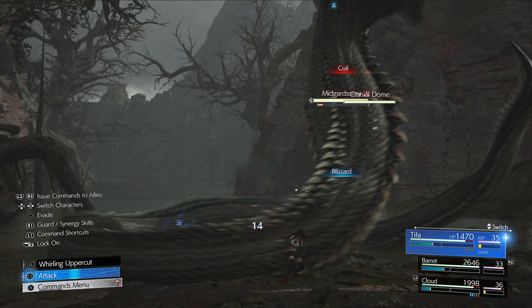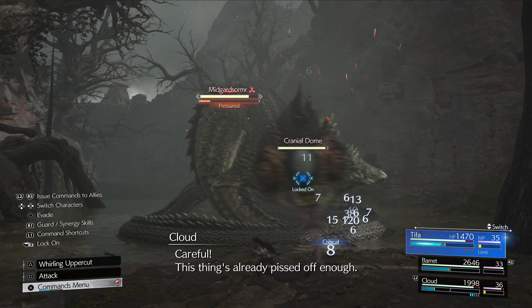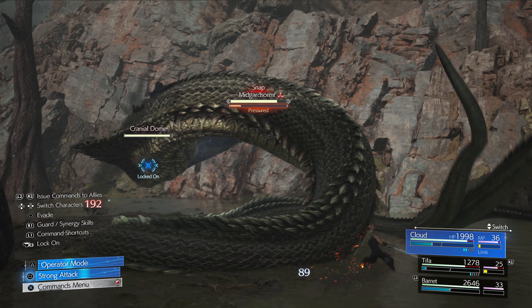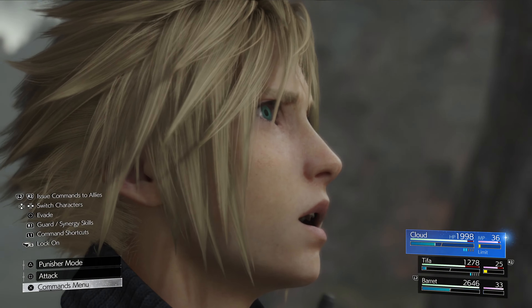Time to bash its head in — aim for the head with magic, for example Blizzard. That's what we're going to do. We almost got it — and there we go, we just knocked out its head. Now it's going to charge up an attack.